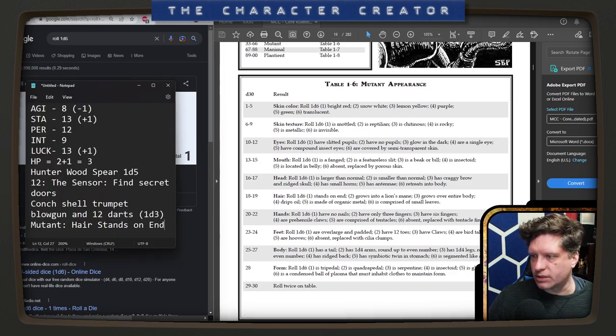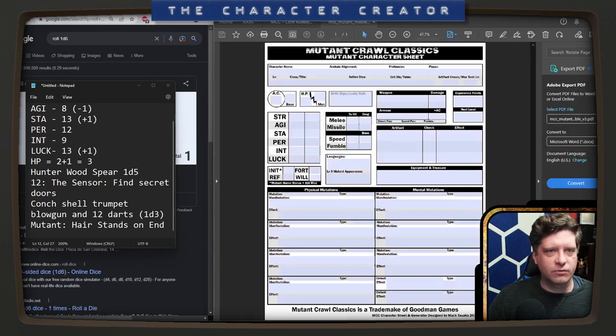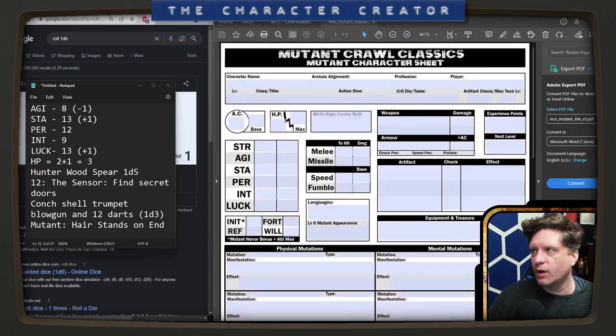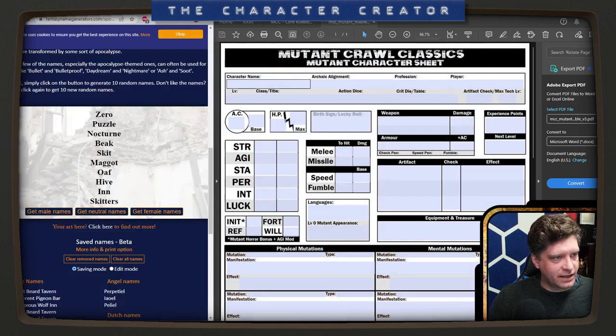At this point, because we know we're a mutant, I can open a mutant fillable character sheet. I was looking for fillable character sheets so we could type it in together. I couldn't find official ones, so this is a non-official one. So, what's our character name? We need a mutant name. We're gonna go with Maggot — I think that's fun.